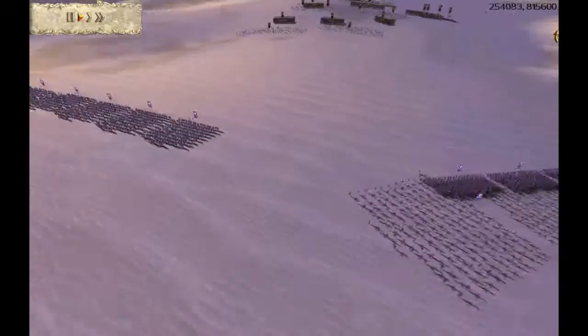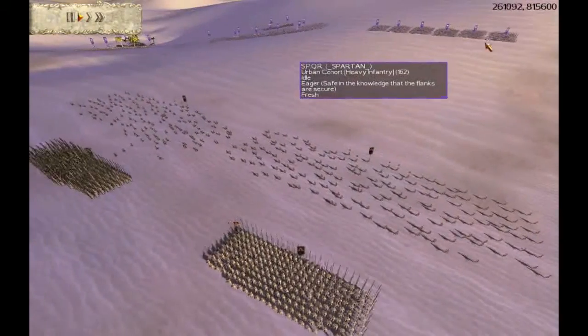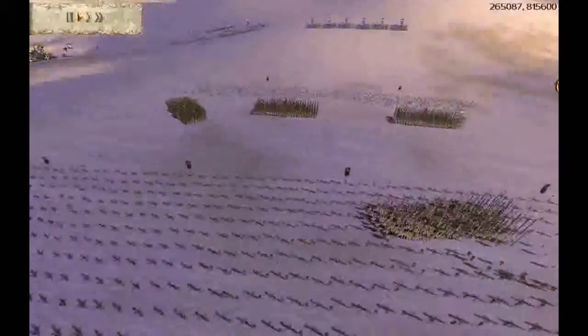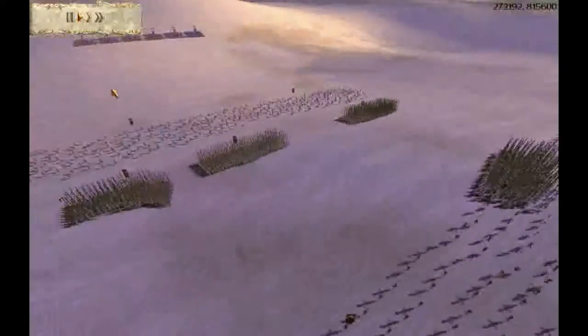So I start to mobilize four of my Pikes here along with my Peltasts, to soak up the Pila fire that these Urbans will undoubtedly throw. Which is the most dangerous element to my Royal Pikes - these Urbans' Pila.